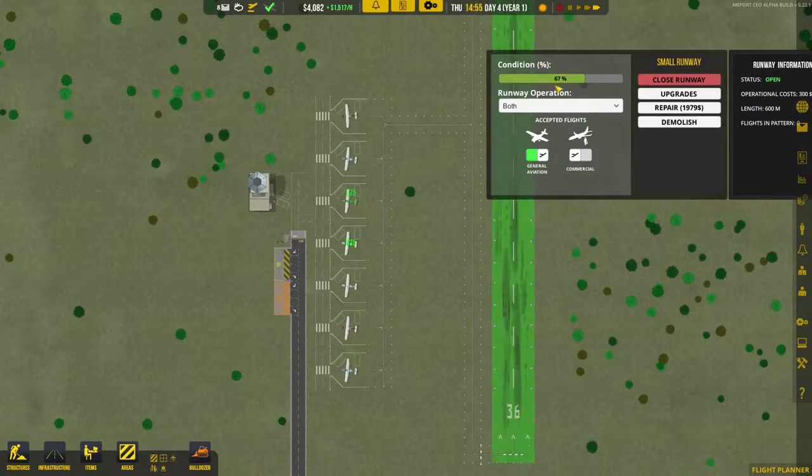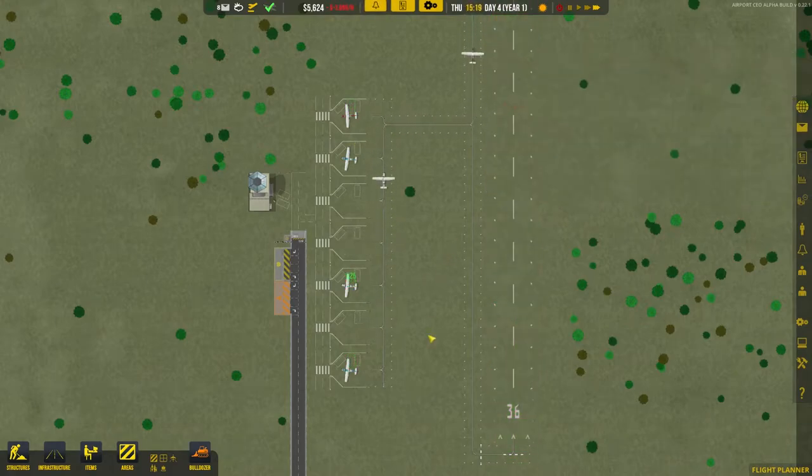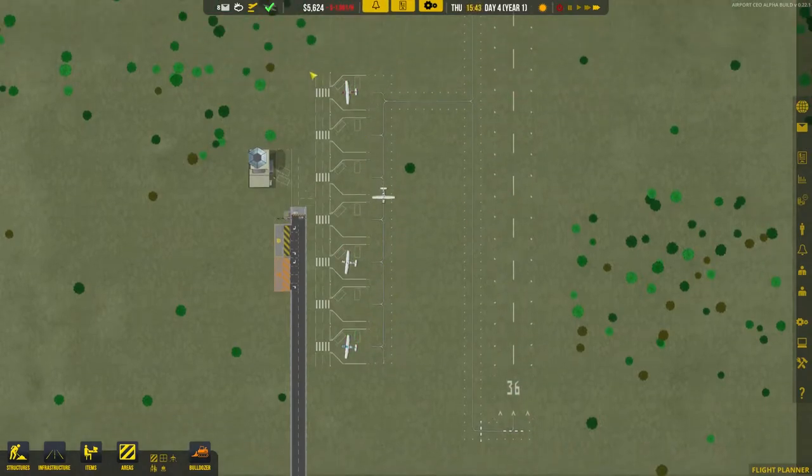That's looking terrible — only on 67% and it's two grand to repair. Fine, I'll repair it now. Two thousand dollars to repair the grass runway. What do we do — just plant some more seeds? So they're coming in.